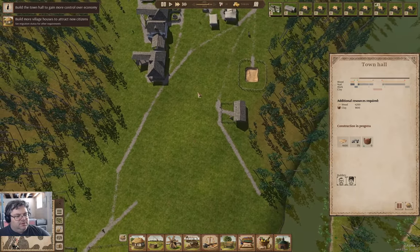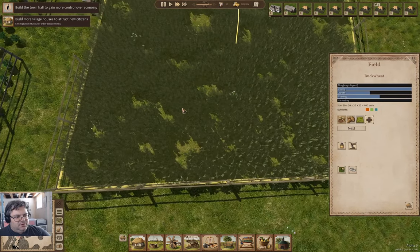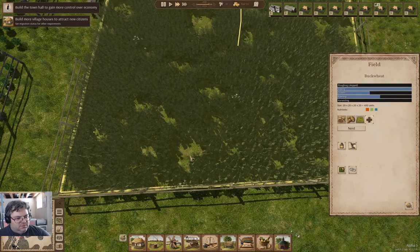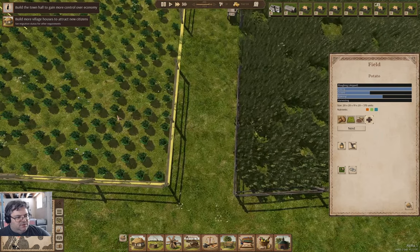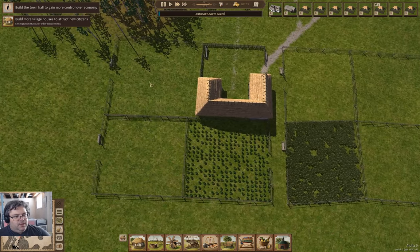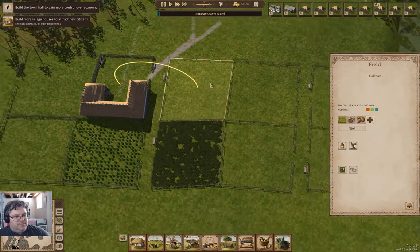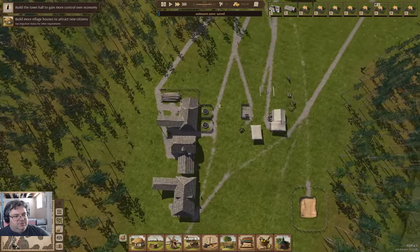Now we're into July. We come down here — we've got two fields that are growing, that's buckwheat, and they are ripening. Okay, they're ripening.